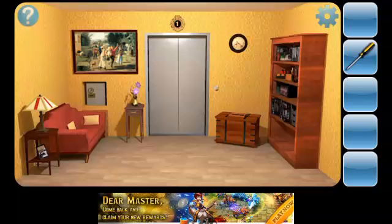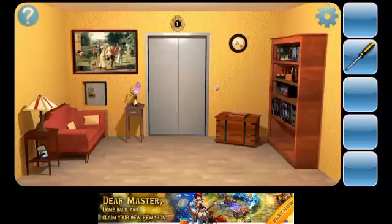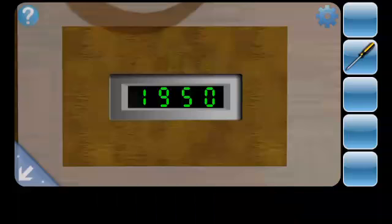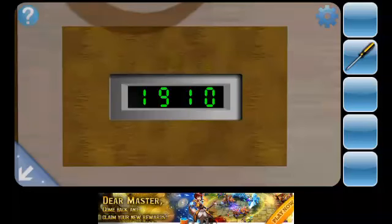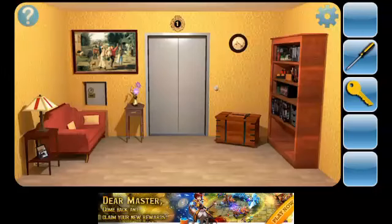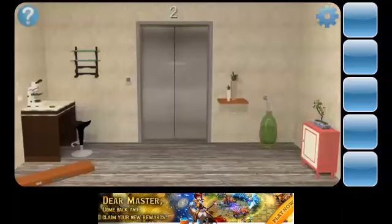There's a key code — oh there's numbers! I see them. 1915 — is that the code? Let's try it: 1, 9, 1, 5. There we go — 1915 — and the key! Boom, there we go. Okay, Level 2 — let's do this!